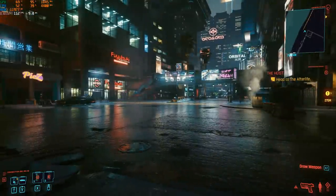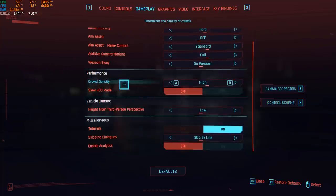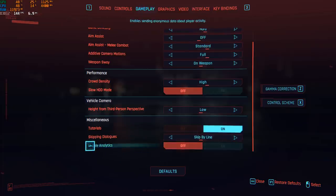Let's start with the graphic parameters. Go to Settings. The first one is in Gameplay — you have an option called Crowd Density. If you have a low-end or mid-range CPU, go at medium or even low; it will help a lot with your FPS. Also, if you don't have an SSD and you installed your game on an HDD, you have an option called Slow HDD Mode — make sure this one is set to on. One more thing: Enable Analytics — if you want to send data about your activity in the game, don't use that. It can help if you have a low-end computer to remove those useless tasks.